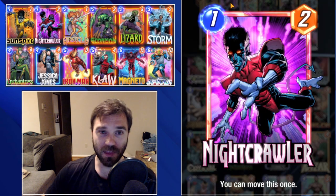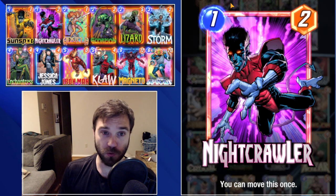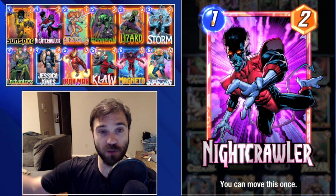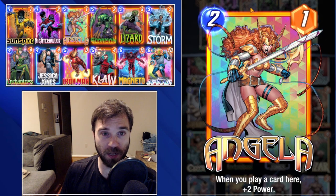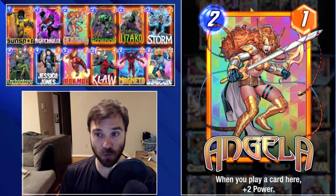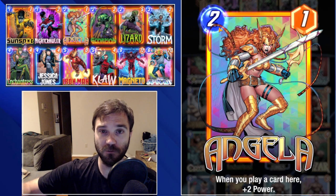Sunspot is a pretty versatile one-cost card, especially if you lock him behind a lane. Normally I don't like using Sunspot in a standard list, but whenever you're running lockdown locations like Professor X or Storm and he gets placed into a lane that's locked down, he offers a very unique power push. Nightcrawler is another part of our early game - we can either play this onto the board or wait and drop him after Angela. If we don't have Storm on three, Nightcrawler buffs Angela and we can move him out afterward and buff her further. He can also move over into the Storm lane if we need just a little bit of extra power.